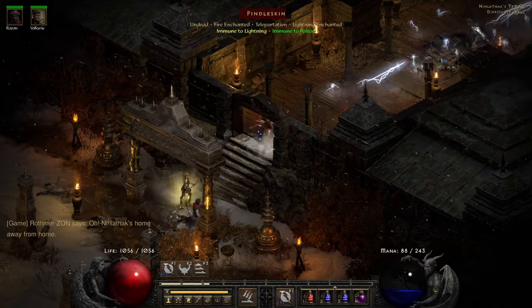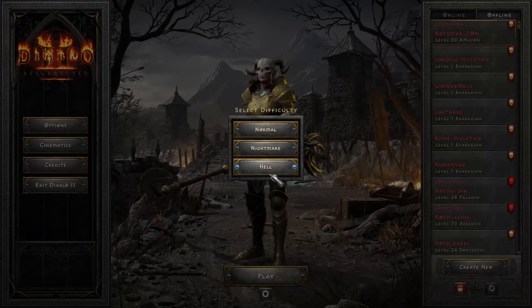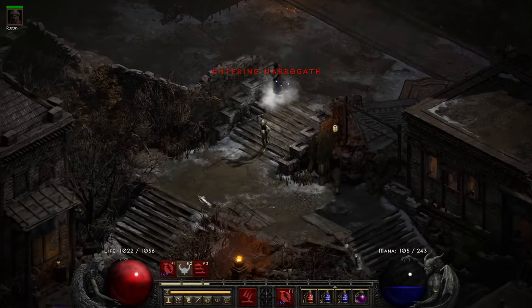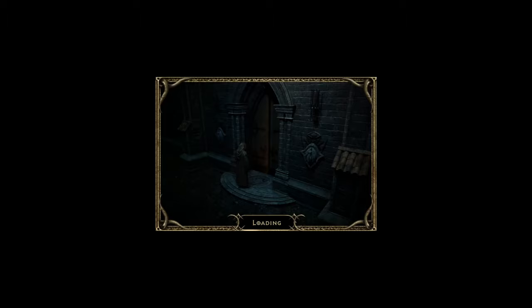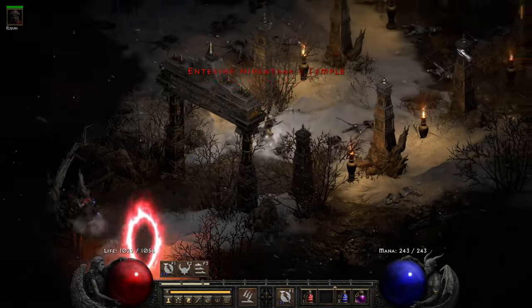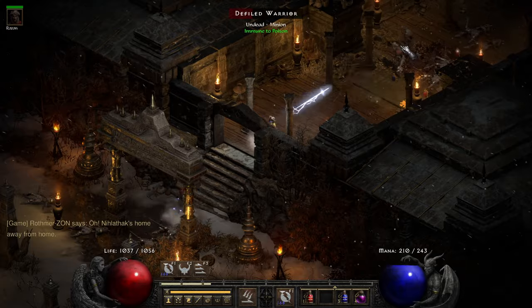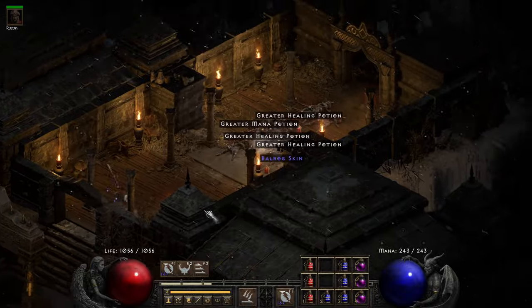A large charm dropped - okay, this time around he's immune to lightning. We're gonna save and exit and give it another go - he's not always immune to lightning, sometimes he is sometimes he isn't. Whenever he is I'll leave because I could use my lower resistance wand but I'd rather not take the risk. Immune to physical this time - Pindleskin's already down. A Sexton trophy - we're gonna farm this until we find some good loot.